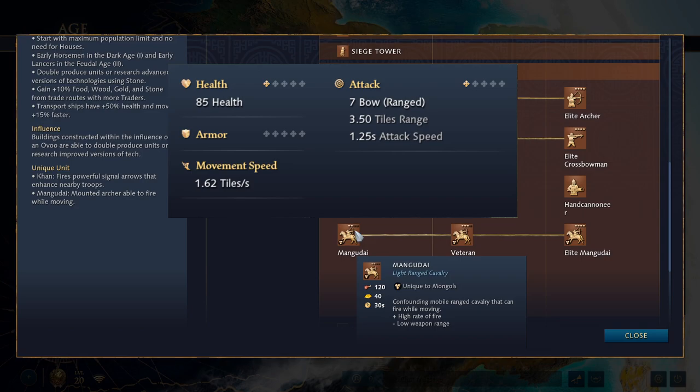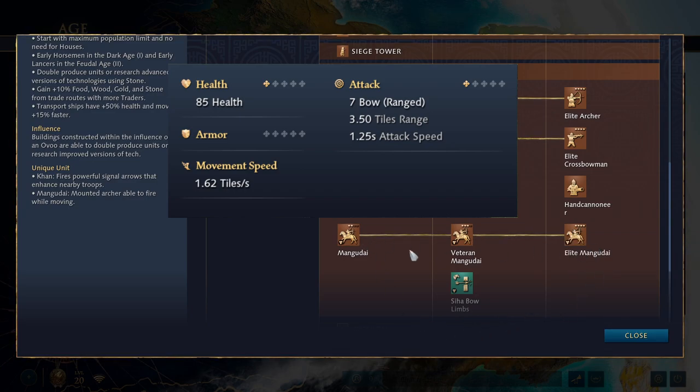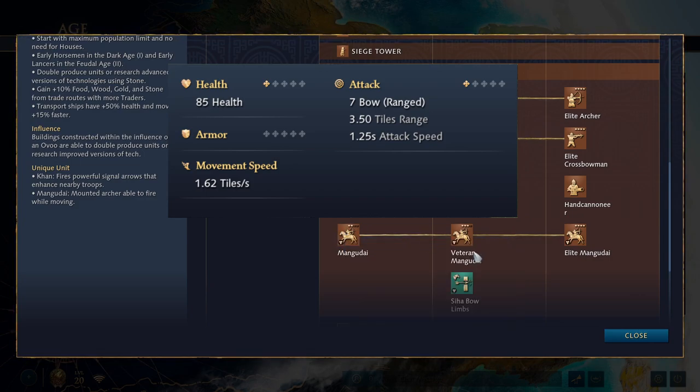Because Mangudai can move and shoot while dealing decent damage, slow melee units have no way of ever catching them — it can be one of the least interactive things you can do in the game. They're incredibly strong but expensive and fragile, and they don't scale as well into late game once armor upgrades stack up. They're outranged by regular archers, and knights can eventually just run them down. Mongols are not the post-imperial powerhouse they are in AoE2 — Elite Mangudai won't shred everything — but they'll still be the core of most of your armies.